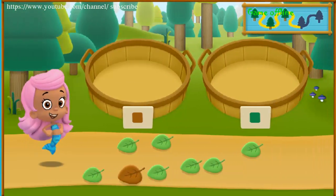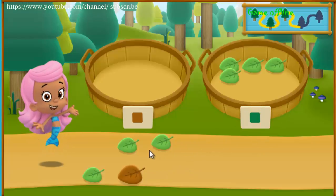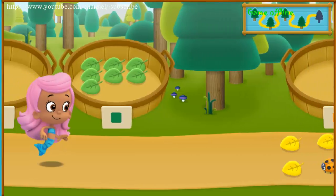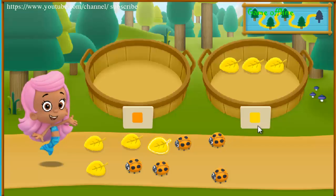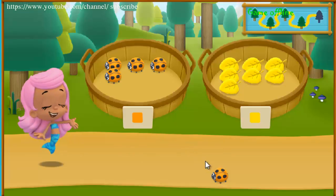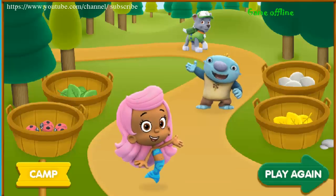We need to put our nature items into groups that have the same color. In the left basket place the matching items. Woohoo! You sorted everything into the correct baskets. Let's keep hiking to the next spot. Awesome! You sorted everything from our nature hike. What a fin-tastic hike! Check out all the cool nature items we sorted. If you're ready to head back to camp, click the camp button.